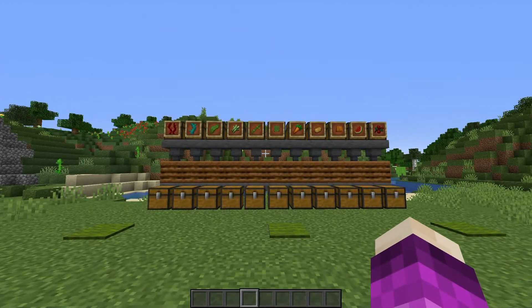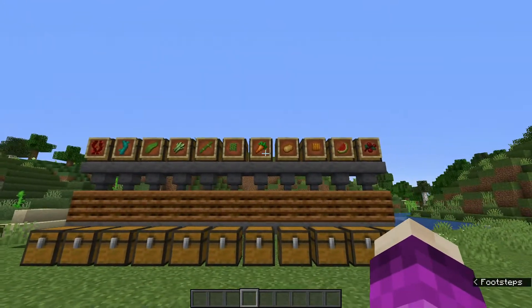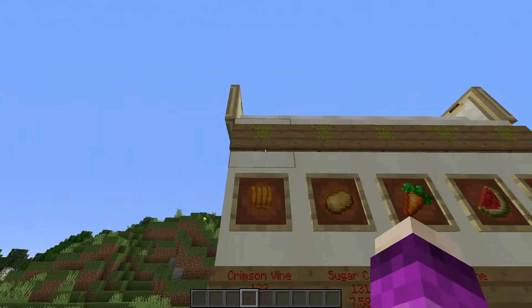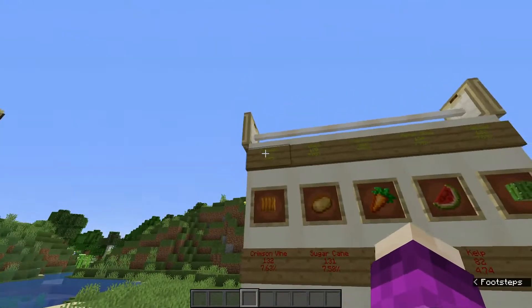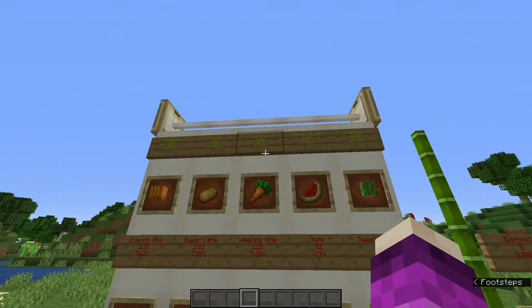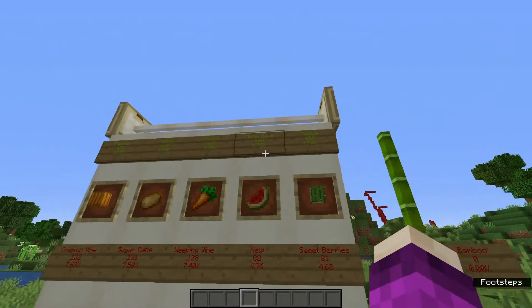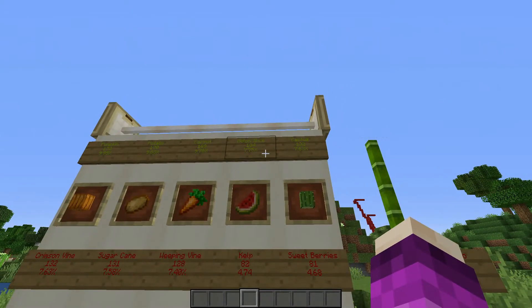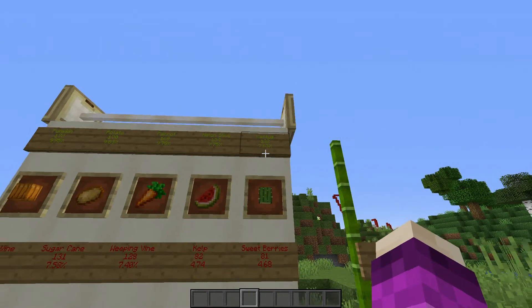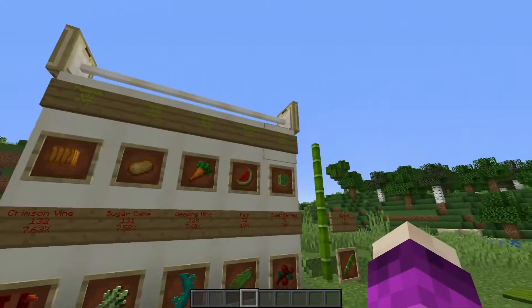I have done the testing for bone meal. These are all of the things I tested to see how much bone meal each would produce, and I ranked them on their merits. Pumpkins produce the most - we got 172 bone meal from 1,728 pumpkins, so it's about 1 in 10. Next was potatoes, then carrots, and it's not too much in it - maybe within the margin of error. Then was the melon slice, which was quite a lot lower at 7.75%. Then cactus at 7.63%. I was a little bit surprised by these results because I expected the crimson vine and weeping vine to have done better - the crimson vine did the same as cactus.